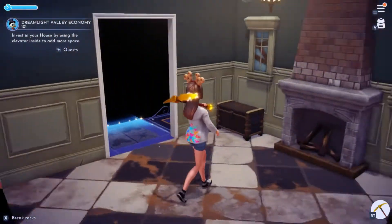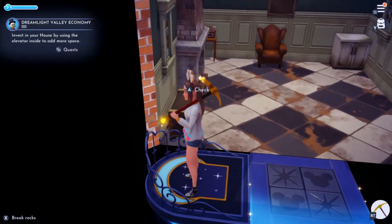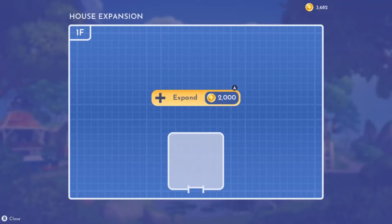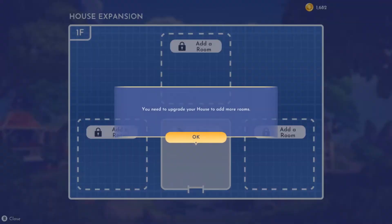In order to do it, you're going to want to go inside of your home and then take a direct left. There's going to be a magic elevator to your left. And once you step on it, you're going to be able to pay money to expand your home. There's quite a bit of expansion options, and you will add rooms after a certain point as well.